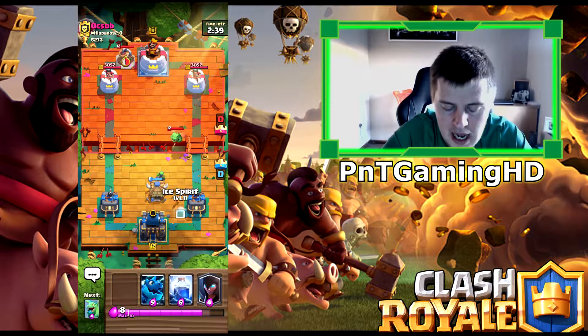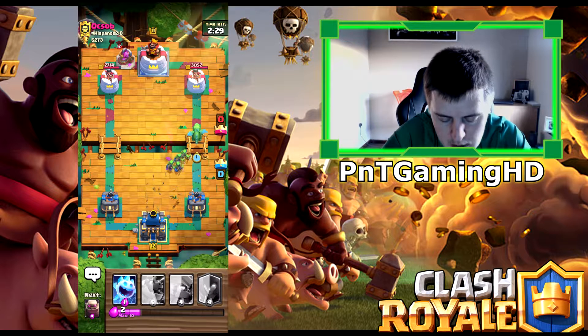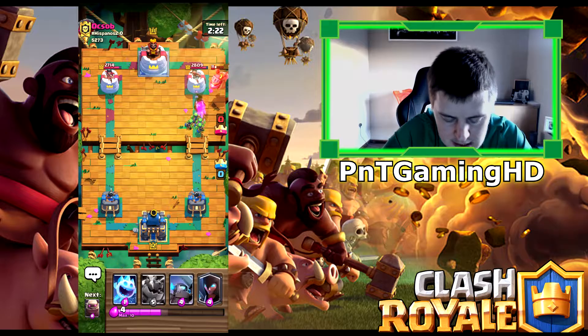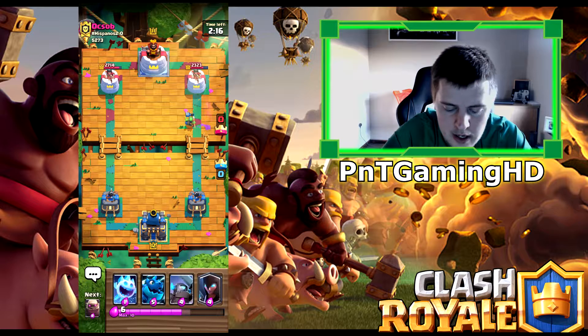A live game against level 11, so he's a little bit below us which is good. Hopefully we can get a decent win. Goblin Hut — great start, that's how I like it. We start chipping on this tower, he needs to do something about it and we'll go from there. I could have put a lightning spell there but I'm not going to.